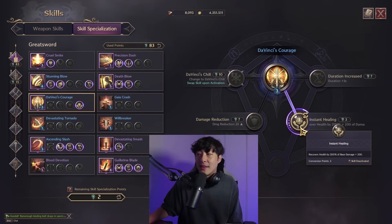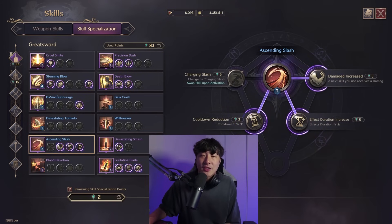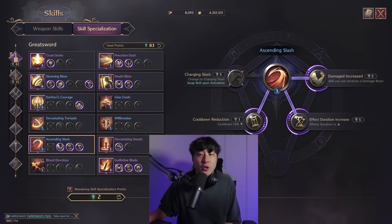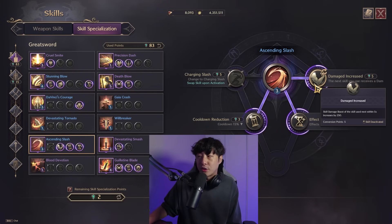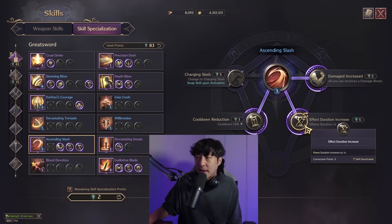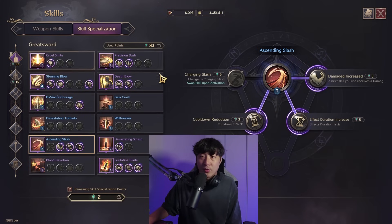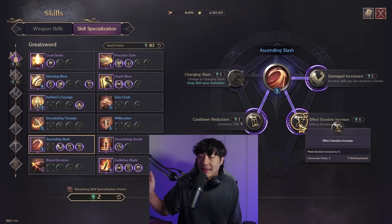Da Vinci's Courage is a nice little heal — very clutch when skirmishing, in the arena, or on your own. You get a heal and some regen, and it only costs three points. Ascending Slash is your knockup combo ability that primes targets. I take Skill Damage Increase to juice the follow-up attack after you prone the target. I also take Cooldown Reduction to keep uptime in line with Stunning Blow. You must take the prone duration increase of one second if you want to combo it with Guillotine.